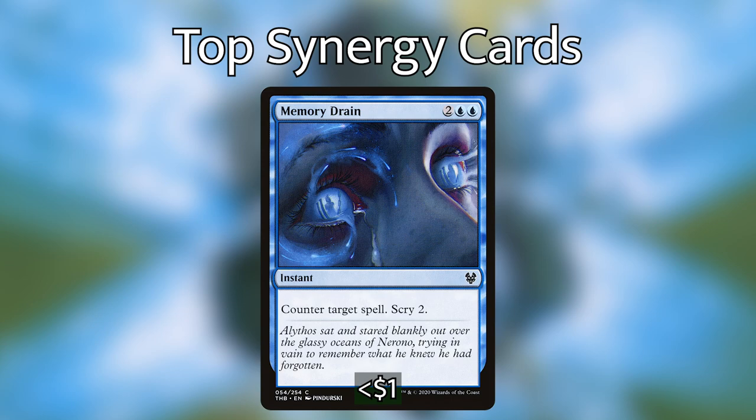Memory Drain is the next card — a 4 mana counterspell that lets you scry 2 afterwards. There are about 4 other counterspells that let you scry, but I think Memory Drain is probably the most valuable one. The scry power is slightly more than the others and it's less situational. Even though the mana cost is higher, I think it's more worth it than one that will only scry when certain conditions are met. Nevertheless, make sure you have some cheaper counterspells in there for early game interaction, because your commander is not going to come out very early.